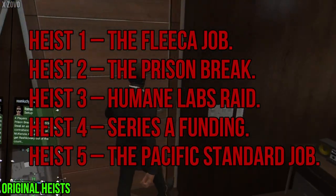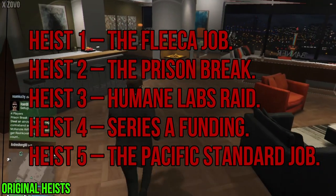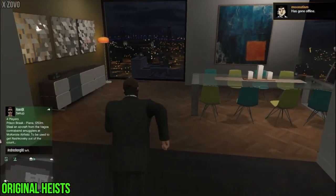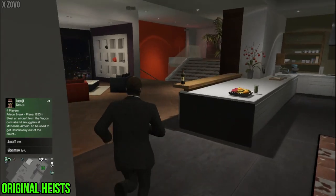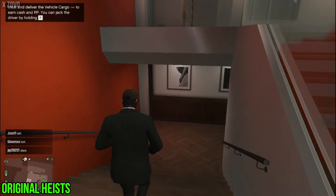The five original heists are: The Fleeca Job, The Prison Break, Humane Labs Raid, Series A Funding, and The Pacific Standard Job. The Fleeca Job pays the least and is the only heist where you need two persons for the grand finale; the other four heists need four players each. After completing all heists, you will have earned 2.5 million dollars.